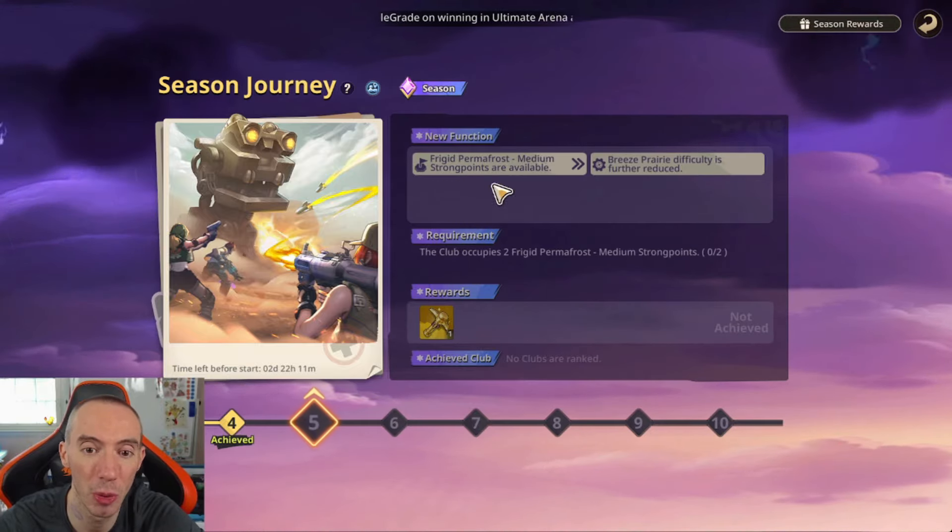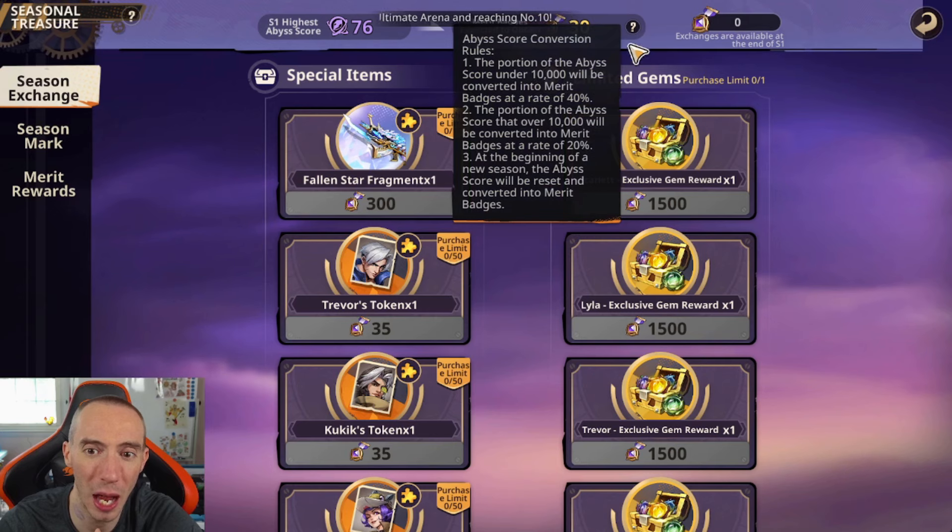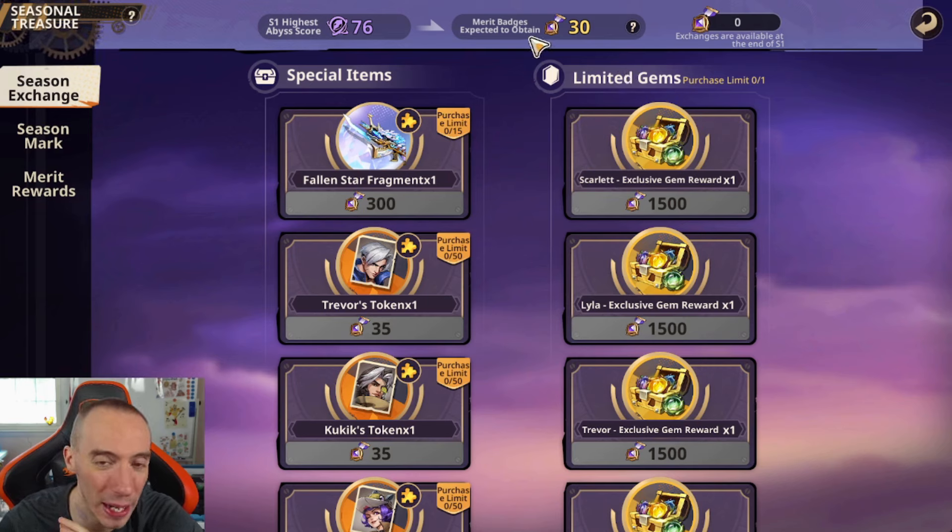Next up will be Frigid Permafrost, and the medium strong points will open up. Let's go over the Seasonal Treasure and how it works. We have the Season Exchange — a bunch of different items you can purchase at the end of a season. Merit badges can be earned two ways: first, from your highest Abyss Score in Joint Operation Abyss. Click the question mark icon to see that if your Abyss score portion is under 10,000, merit badges are converted at a rate of 40; above that 10,000 threshold, it drops to a rate of 20. Right now if Season 1 ended today, we'd get about 30 merit badges because we only have 76 for our highest Abyss Score. Exchanges are available at the end of S1, so we can't buy anything yet.